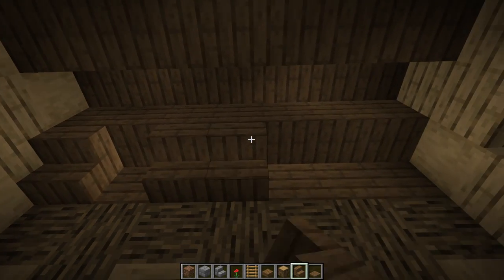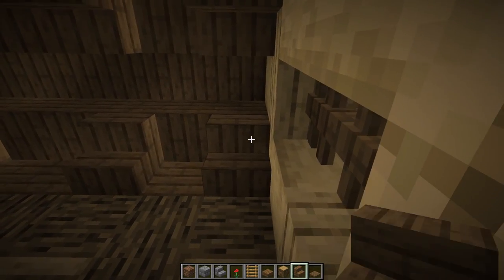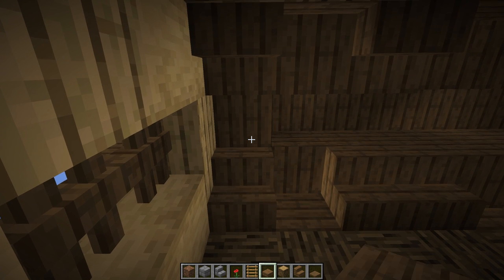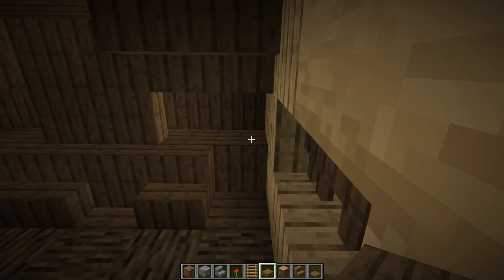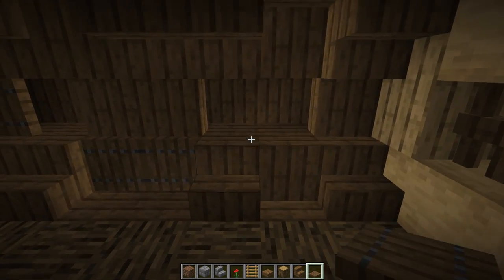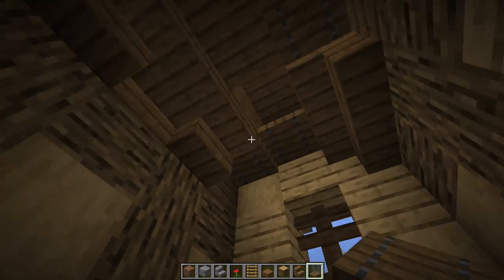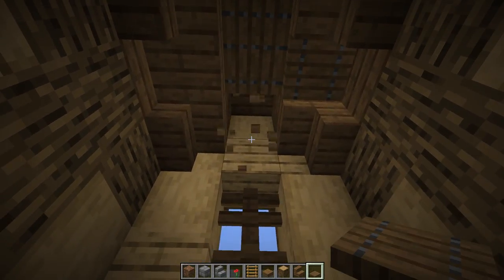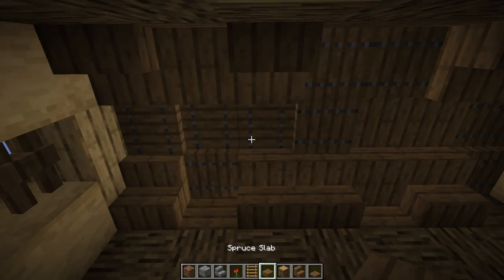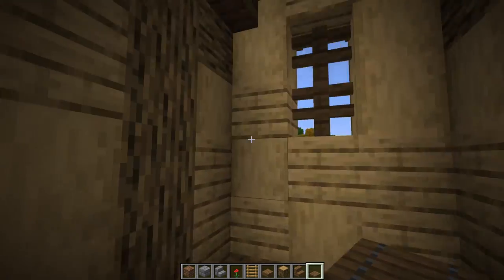Adding ladders — putting one right here going up, and one on this side. You can put ladders on both sides everywhere, but I think one side will be fine. Up here breaking it up — double stair, stair, double stair, stair here and there, slabs here and there. Adding trap doors: trap door there, one facing this way, one that way, trap door here and there — just making it look real messy and broken up. I like that!